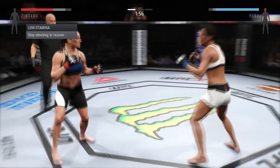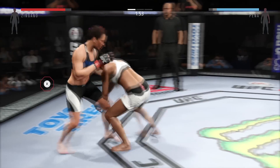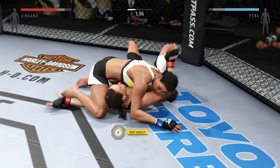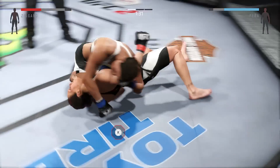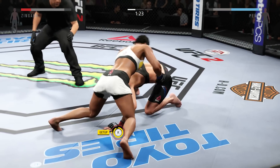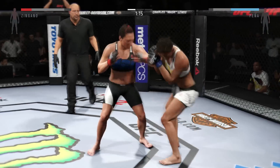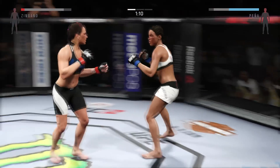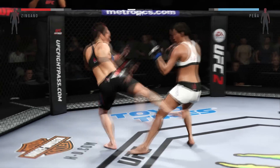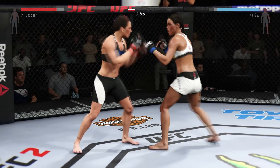Zingano's blocked that strike. Front kick to the face. Huge suplex! Working from the mounted crucifix. Back into side control. And back up again. Head kick, nicely done. Look at that eye — that is a mess. Big uppercut. Vicious combination.